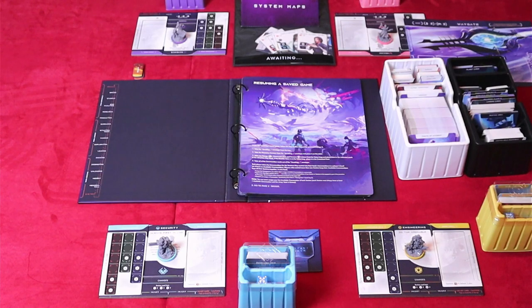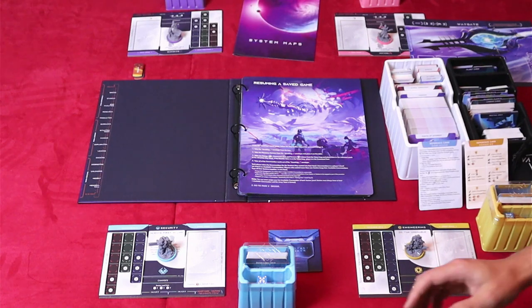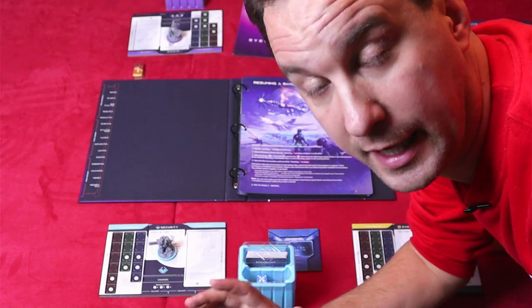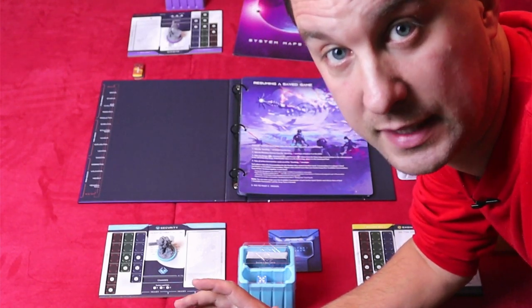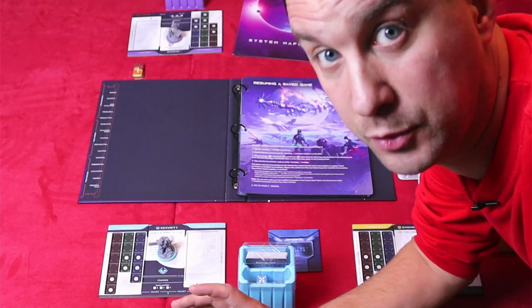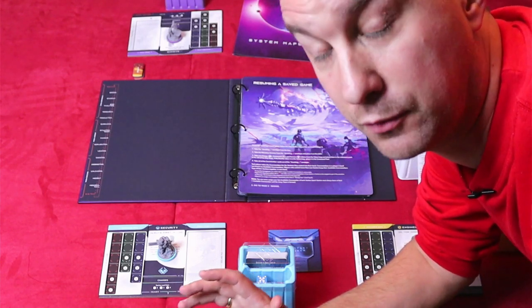Don't forget to take a breath once you've picked it all up and set it on the table. When you've done that, it should look something like this. It doesn't matter how many players you play with, all four sections must be on the board. My shot is pretty cramped — I had to get it all on camera, and the camera view is just too small for the whole table, so I had to put everything a little bit too close for comfort.